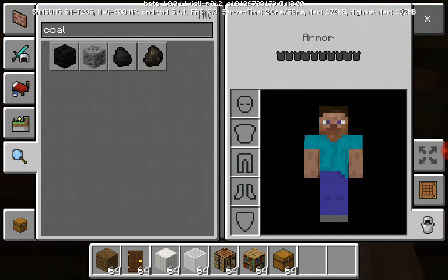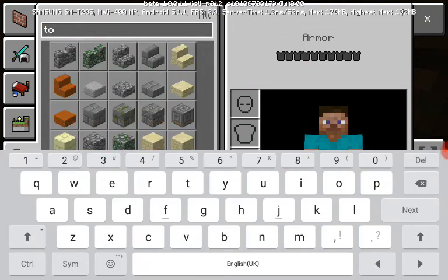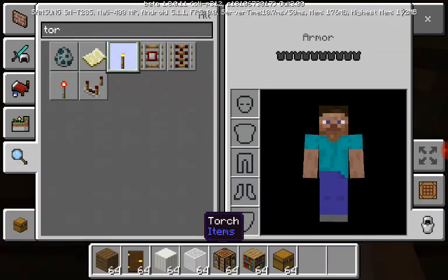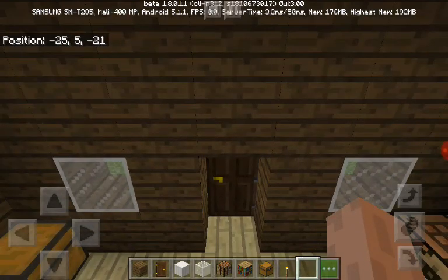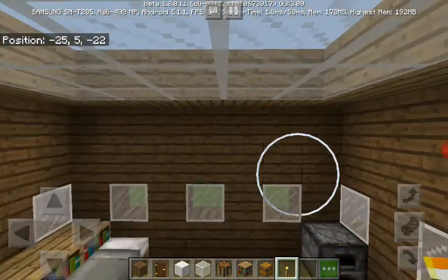I'm going to just put a torch in each corner. Torch, torch, torch — I've got myself torches. Let's place one in each corner.